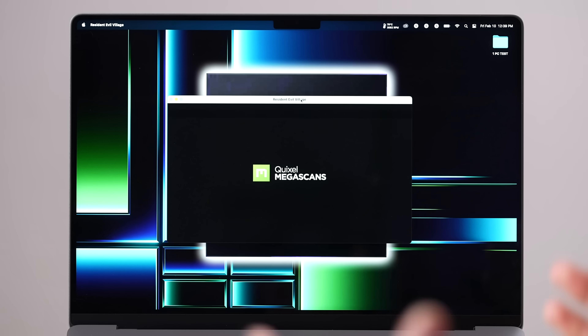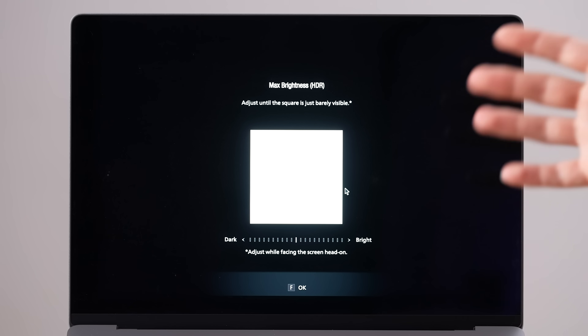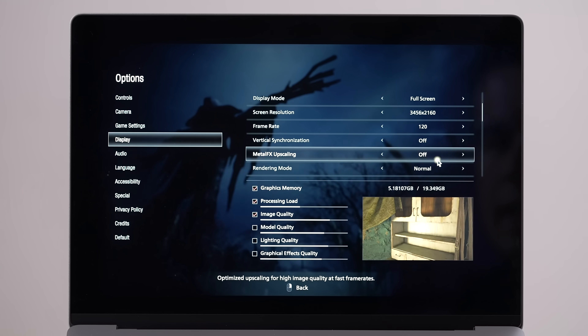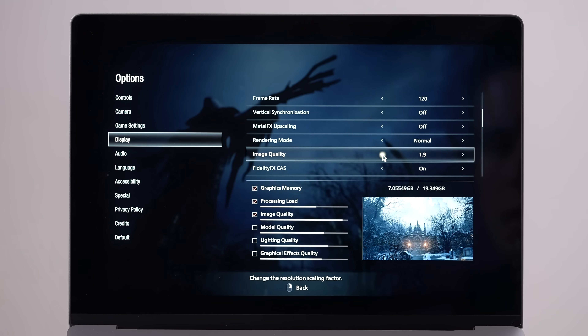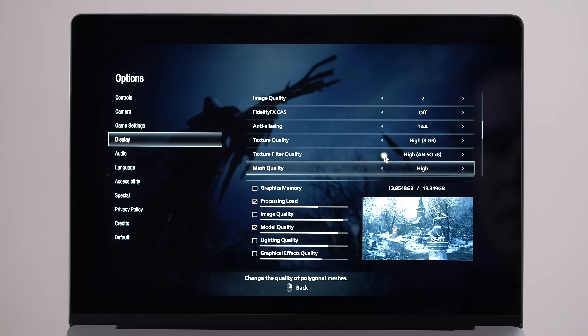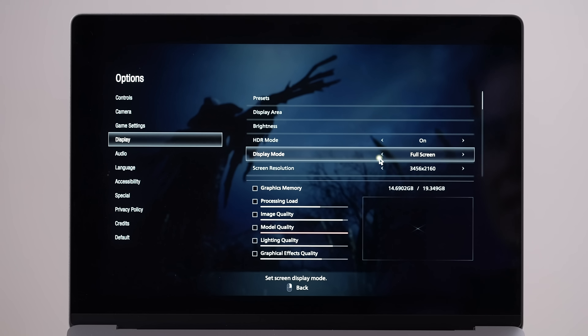Now we have the brand-new Resident Evil Village, which just came out — it has full Metal 3 Apple Silicon support, potentially the most optimized game alongside World of Warcraft for these machines. It supports HDR mode, making use of the 1600-nit display. Settings: 3.5K, 120 fps, V-sync off, upscaling off, image quality turned all the way up. It's using about 8 gigs of VRAM. I've maxed everything out — texture quality, mesh quality, all of it.